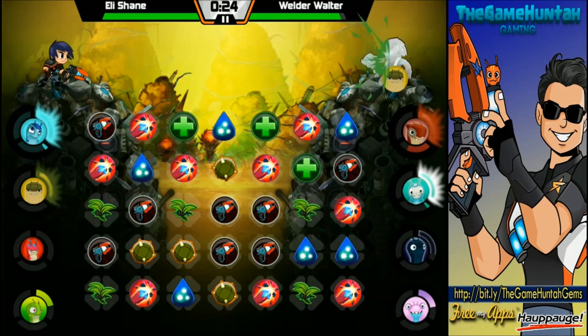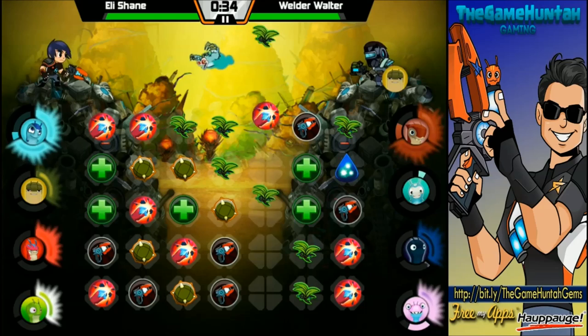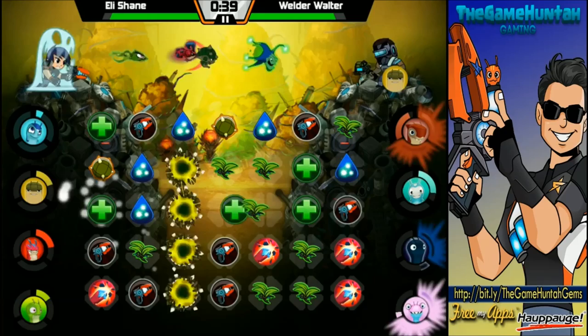Bubble, bubble, bubble — it's going to start returning fire. We got the find right there. Let's see if we can get more tiles ready. Phosphoro is almost ready to go level 3, so that would be perfect.